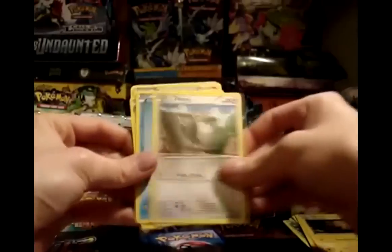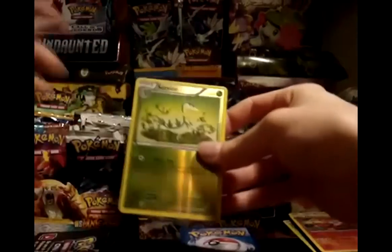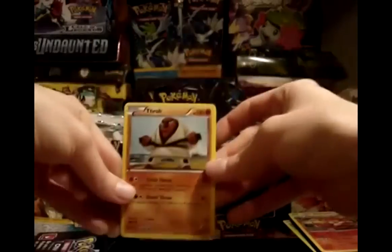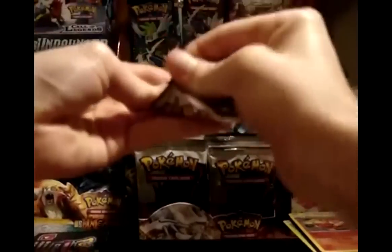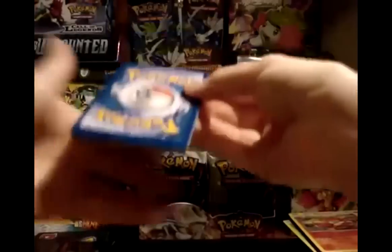Pack 5: Tepig, Grass Energy, Joltik, Pidove, Oshawott, Swoobat, Simsage, and Super Scoop Up. My reverse is a Servine, which is a really cool reverse, because Servine with the ability in this set is really good. My rare is a Throh.